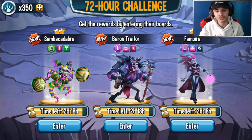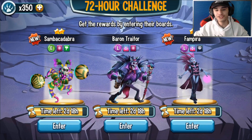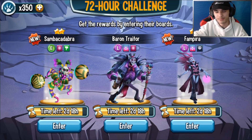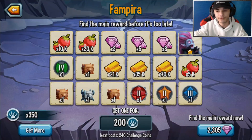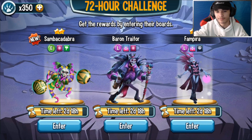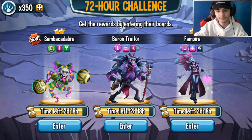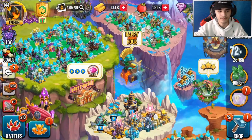Moving on to the 72-hour challenge — I recommend going for Bear and Traitor. But the key thing is to also try to get Vampira, because Dark El Colossal is coming soon — probably around the time of the next team race, maybe the day before. You definitely need Vampira for the breeding of Dark El Colossal. So try to get Vampira and Bear and Traitor if you can; if you're a starter, Bear and Traitor is the one. The costs for each monster are shown on the official Discord image.